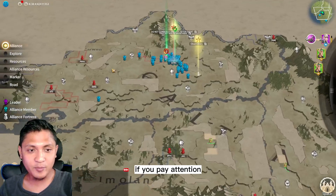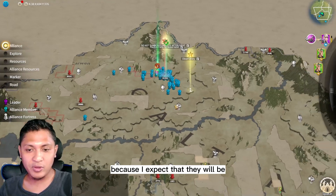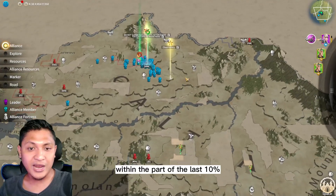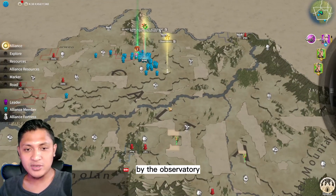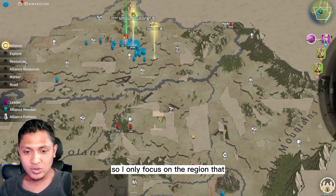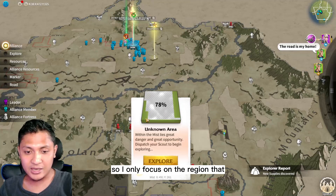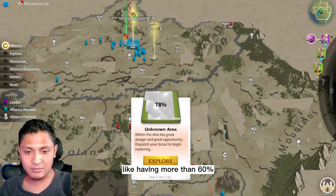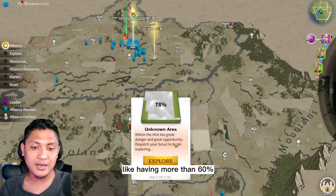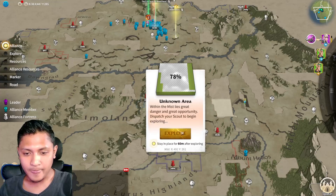I intentionally leave a gap here because I expect that area will fall within the last 10% that the observatory will open automatically. So I only focus on the areas that have more than 60% mist remaining.